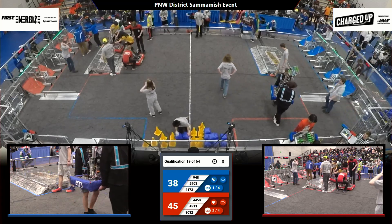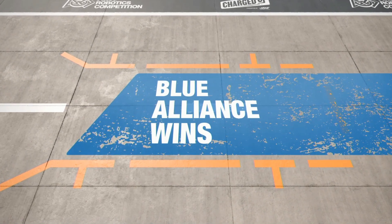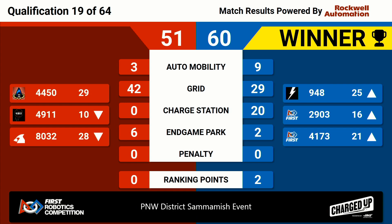Scores are in for qualification match number 19. The win goes to the Blue Alliance with a score of 60-51 — a close match. Two ranking points for the victory go to the Blue Alliance and all three teams move up in the rankings. We'll see what happens in qualification match number 20 — we'll get started for you shortly.